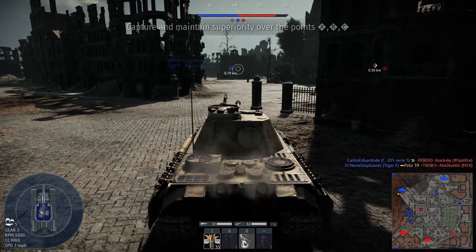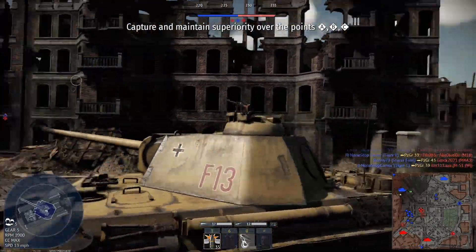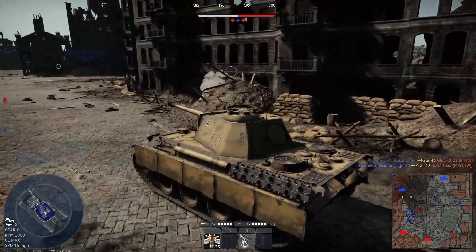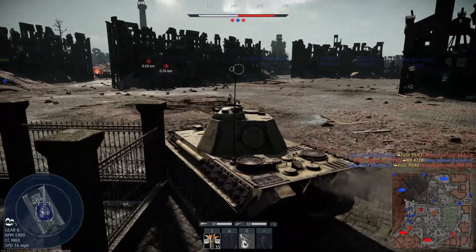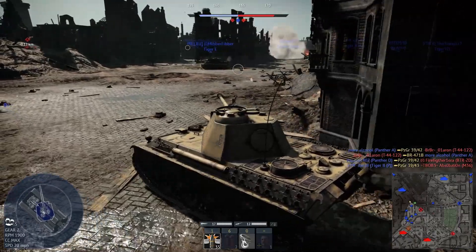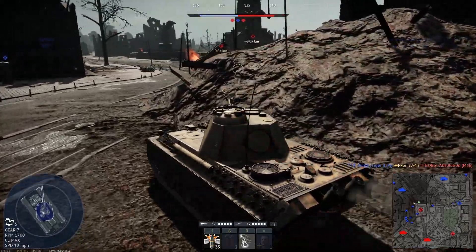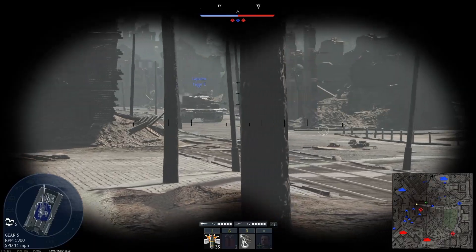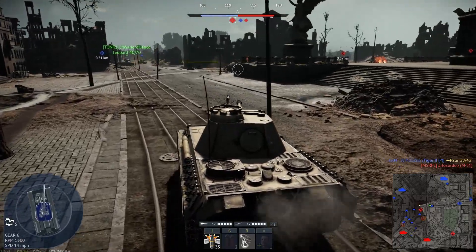We're going with the Panther G, which did fix the shot trap on the gun mantlet. You can see how it's flat at the bottom rather than curved round, which basically prevents shells from bouncing down into the hull. The Panther G is arguably the most famous or the best version of the Panther because it fixed the shot trap problem and has better side armour and better reliability with its engine, which was definitely something the Panthers struggled with early on. It has vastly improved turret rotation speed - it's actually pretty good on this thing, whereas the other Panthers really did struggle.